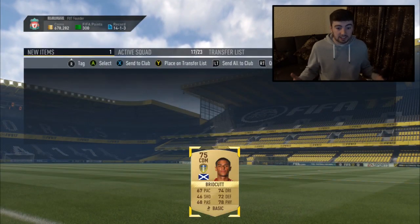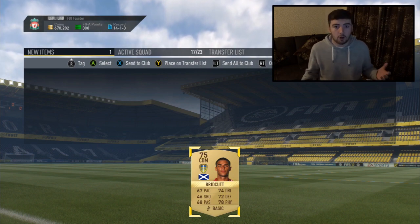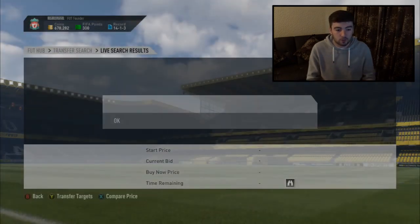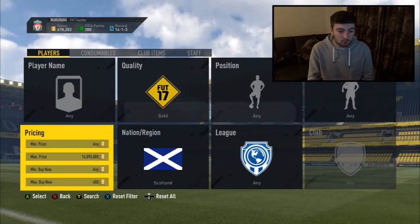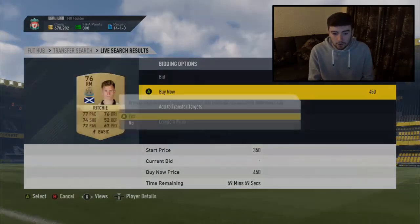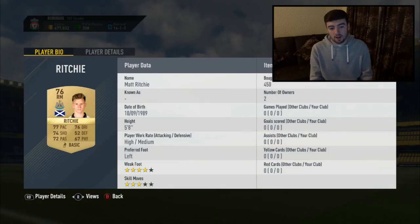450 coins - you can flip him straight away for around 600, but definitely keep hold of him until around Thursday when marquee matchups are believed to be released. As you can see, not much competition on this filter - that was literally the first player I searched for. And here we go again, we managed to get Liam Brig this time. There is literally no competition right now on this filter.